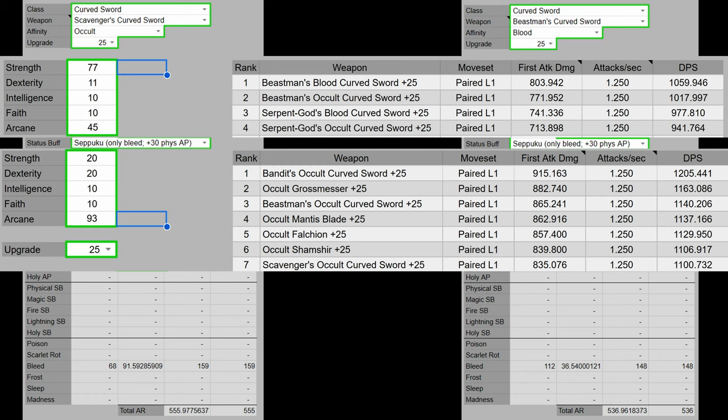I have no idea where he got his numbers from, but they are not correct. As you can see, Scavenger's Curved Sword has more bleed and also has a higher DPS. For the DPS chart specifically, we are not calculating auxiliary effects like bleed — just the pure damage. So even if Scavenger's had less bleed, it would still be doing more DPS. However, they have more bleed and are doing more DPS, which makes them the better choice if you have the ability to get them. These are both with the same stats invested, so I don't really understand how he thinks Beastman's are better. A simple AR look in the menu would tell you that Scavenger's are better.